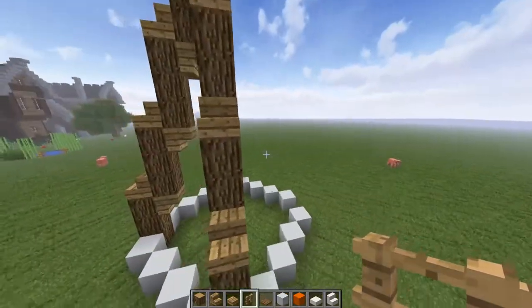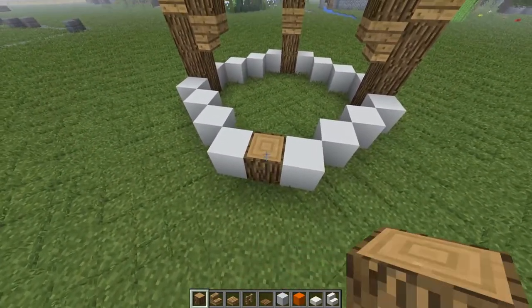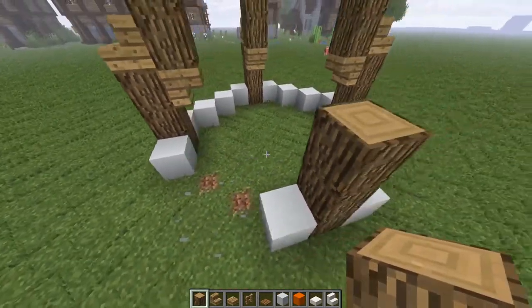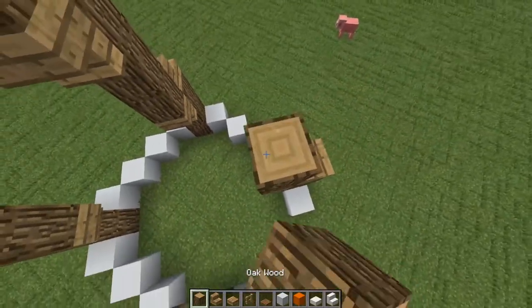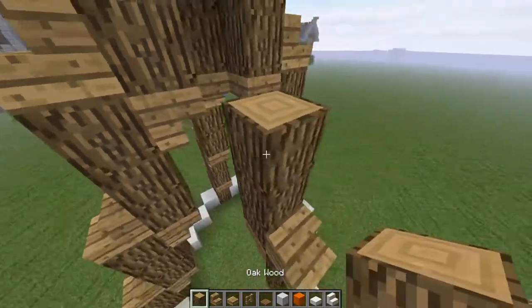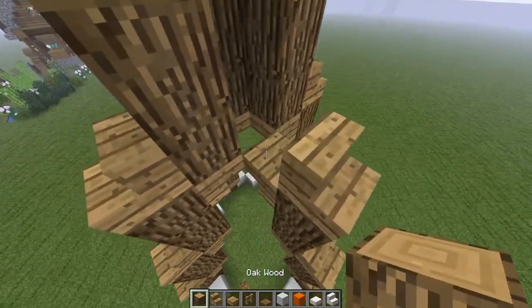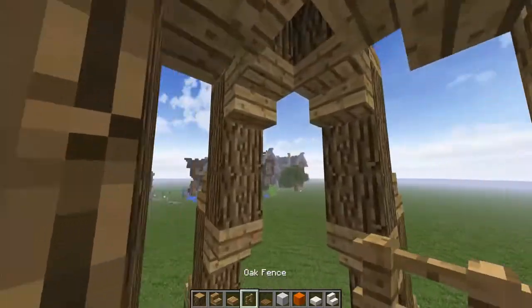I'm thinking from there we can go ahead and bring some fences up to make it a little bit more pointy. Three might be too much - maybe two - I think that's a pretty decent shape for a teepee. The problem is I wanted to have the entrance right here but I think we're going to do a diagonal entrance instead. It's pretty much just counting up three at the same time - I think that's going to be a good shape.